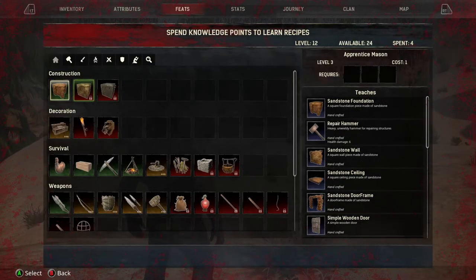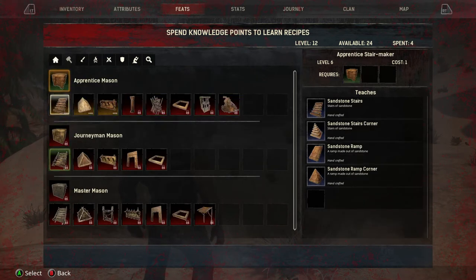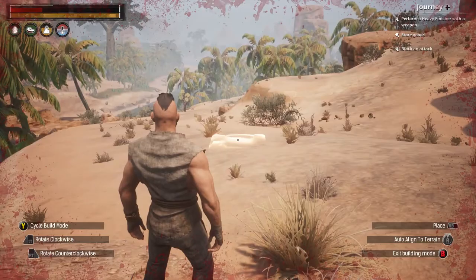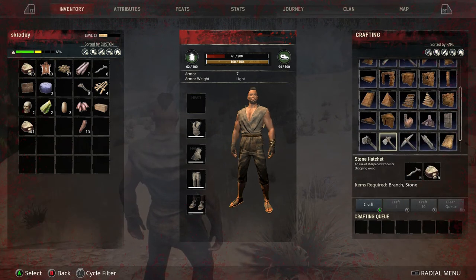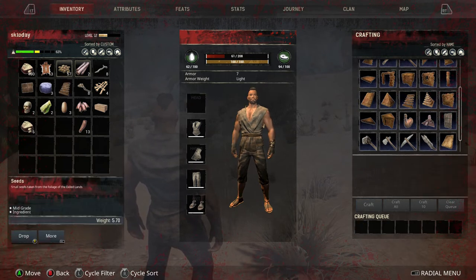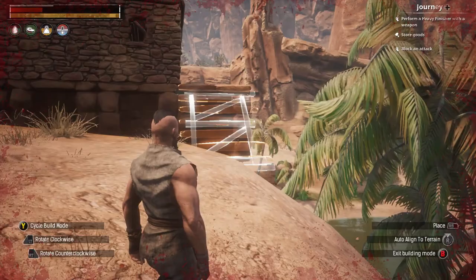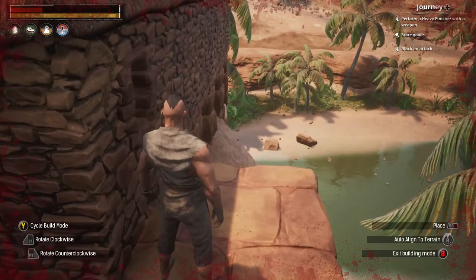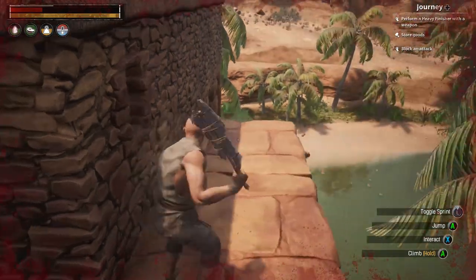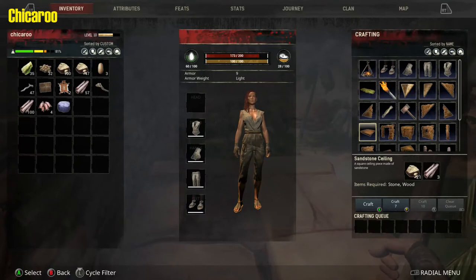I go to Features, then I go — Stairs. Okay. Now I need to go in here, find stairs. Alright, so it doesn't go in here, I can craft seven.